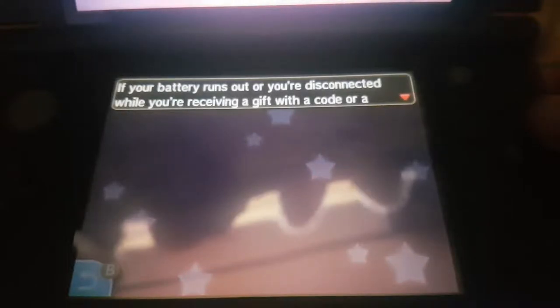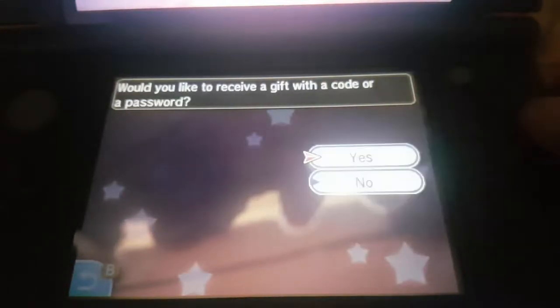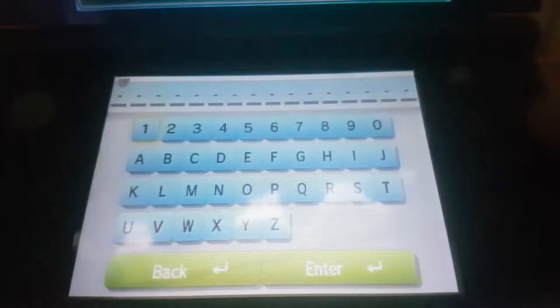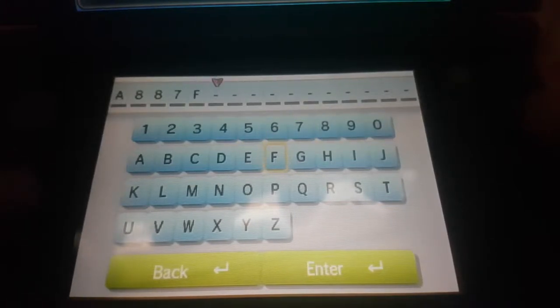Now you're gonna want to scratch the secret code off the card you got from GameStop. I'm doing this on Pokemon Sun, so I'm gonna get Lugia at level 60. It'll say your gift will be connected to the internet — click yes. Now put in that code. You guys won't be able to use my code since I believe it's only one use. Go ahead and click Enter, and now it's searching for gifts.